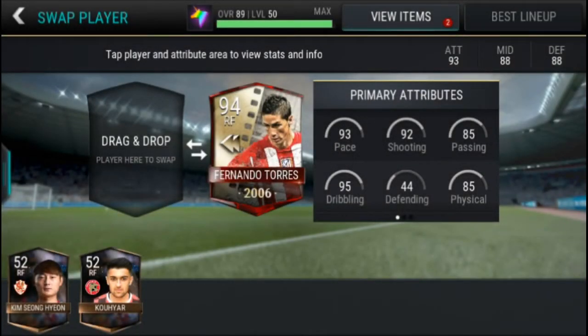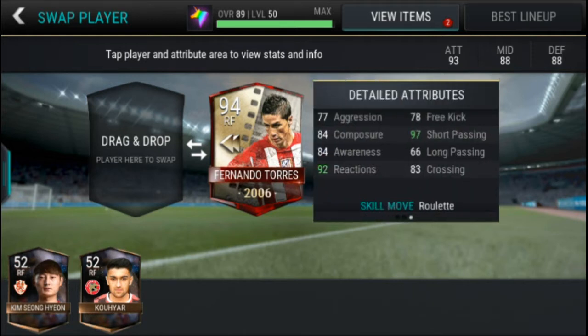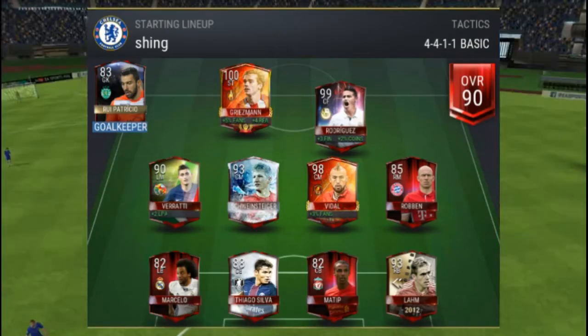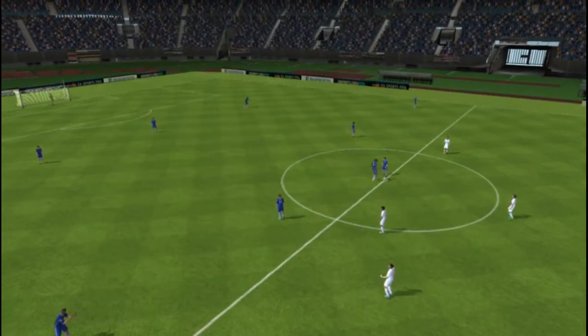What is up guys, it's your boy Bagane GnHD here, and welcome to a Fernando Torres 2006 flashback edition player review. As you can see the stats: 95 sprint speed, 91 acceleration, 91 strength, 96 ball control, 97 dribbling, 91 heading, 95 finishing, and his skill move is the roulette. Let's get right into the video.